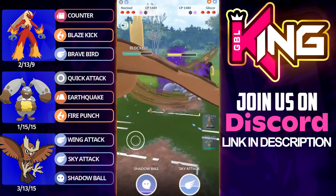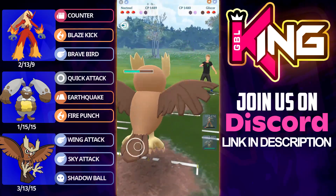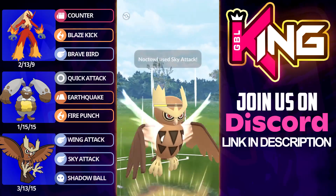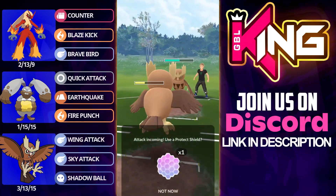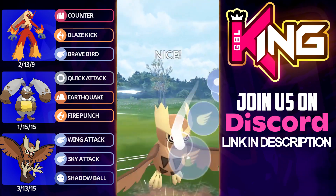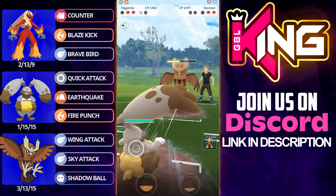Noctile does more damage — I'm not sure how close this matchup is to be completely honest. But I'd say just go straight into Noctile, especially because they have a Breloom in the lead. You could maybe go into Diggersby, because the counters will add up on Diggersby and they know grass and fighting type moves. I think Diggersby would have been the correct swap there — even if you lose the match you'll maybe get a shield and basically get rid of one of your weaknesses. Keep the Noctile for the Breloom. Even though I overtapped, I got off the Sky Attack at least — that shield is pretty vital for us with Blaziken and Diggersby in the back.